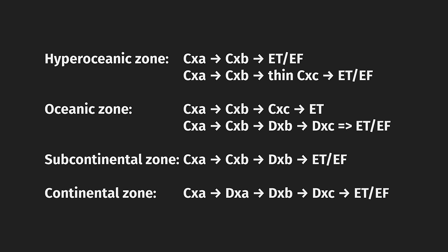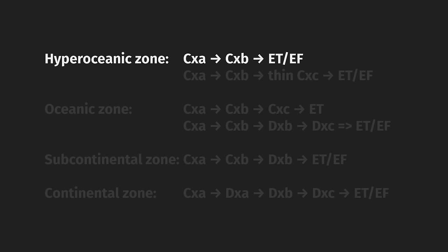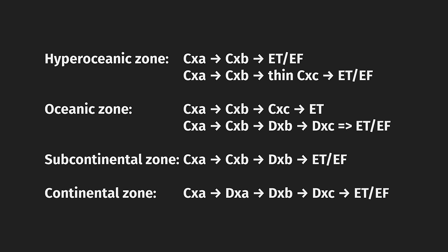To segue into that upcoming continental video, here is a bunch of elevation patterns you should be aware of as you're mapping C and, to a lesser extent, D-climates. They're broken up by continentality zone — hyper-oceanic to continental — in order of increasing elevation. For example, the first line is oceanic zone: if you have a CXA climate in the oceanic zone, as you rise in elevation we'd expect it to go through a CXB climate and ultimately end in a tundra climate. This is more of a regional mapping thing, but be very aware of it.